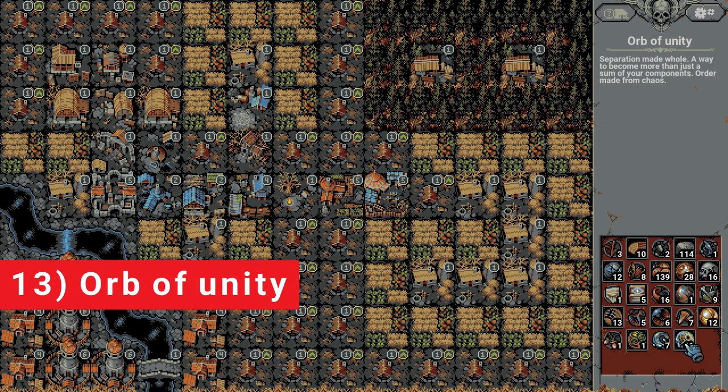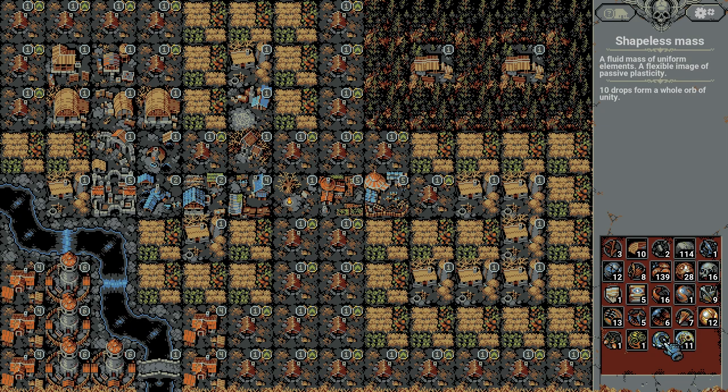Number 13: Orbs of Unity. You get one Orb of Unity by collecting 10 Shapeless Mass. You can only get these by killing Swarm and Liquid enemies in Act 2 or higher: Slimes, Blood Clots, Ghosts of a Ghost, Swarms of Bats, Jellyfish, Dark Slimes, and Fields of Blades. My favorite way to farm these? I never had to specifically farm for these, but if I had to, I'd run Vampire Mansions since they summon bats. I had plenty from Slimes and the Swarms of Bats summoned by Vampires.